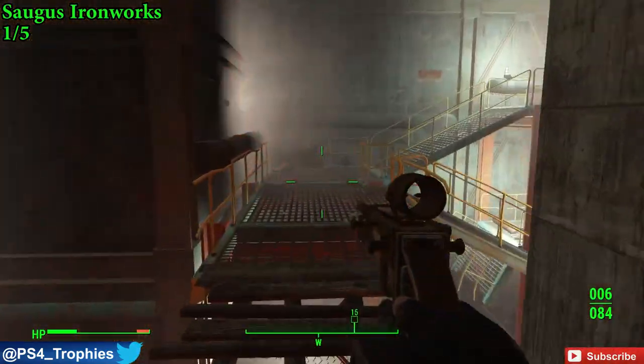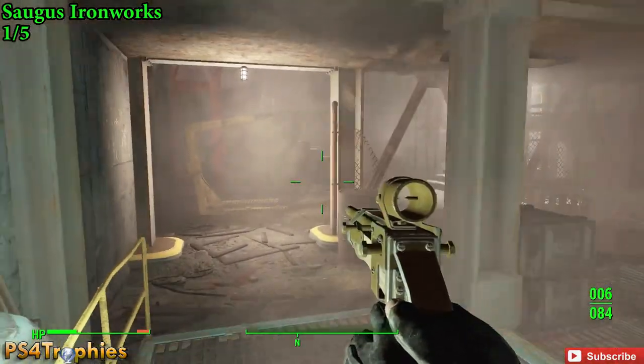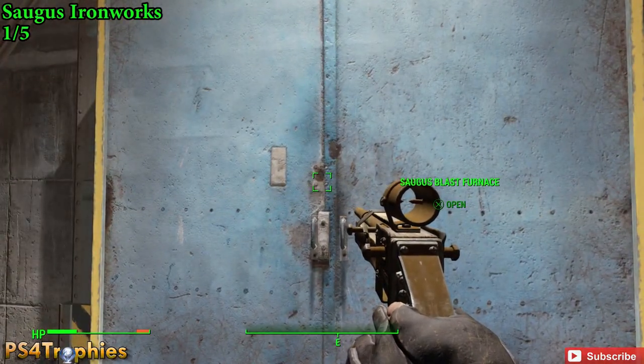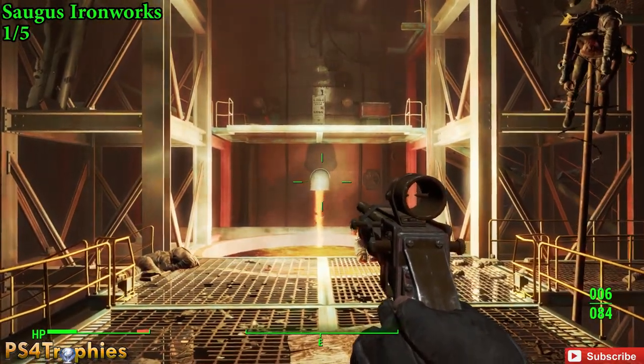Now, why do you want to get the Picket Fence magazines? Unfortunately, none of them are going to provide you any kind of stat boost to your character like a lot of the other ones did, but this is going to allow you to build some cool new things at your workshop in your settlement. So the first one here is in this room with the lava or fire or whatever it is.